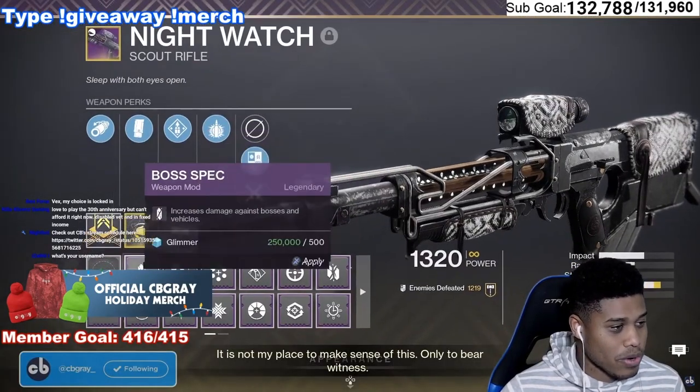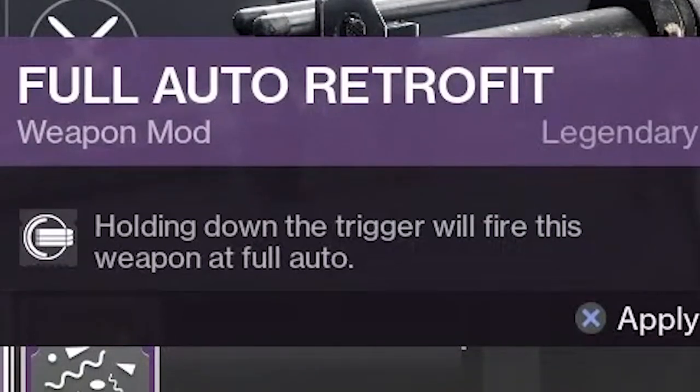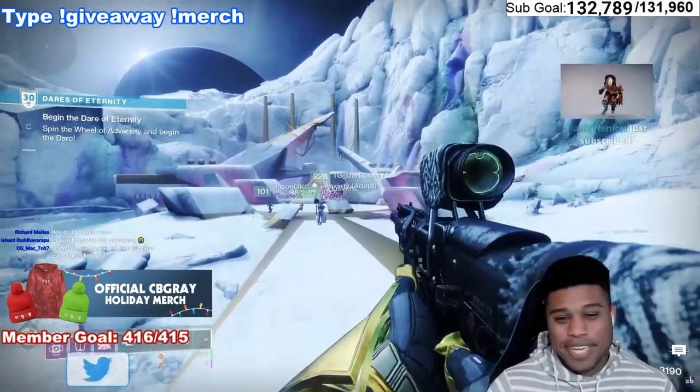So then, how does it work now? Full auto retrofit — holding down the trigger will fire this weapon at full auto. Let me hold this. Oh, that feels so good. Dude, that's such a cool feature.